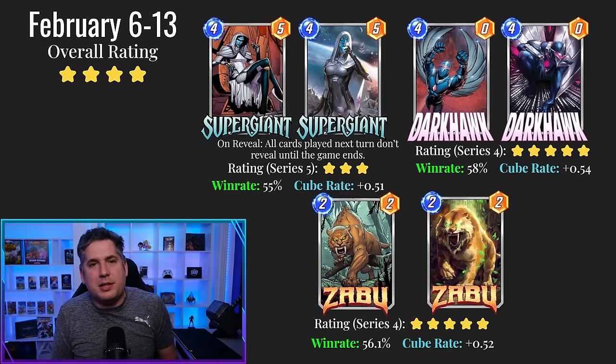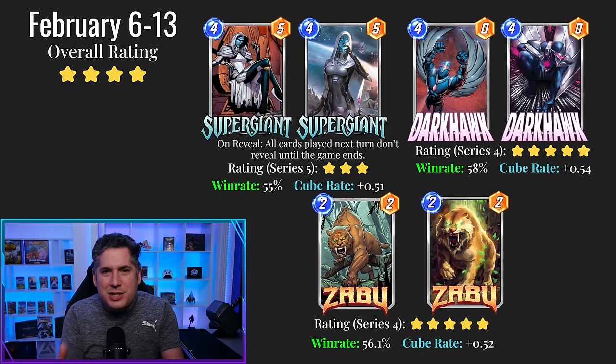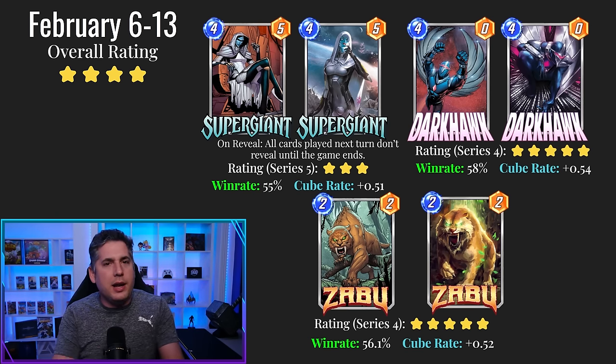The key winner here is Darkhawk and Zabu. It's also worth noting that Second Dinner is doing a good job of packaging cards together in spotlight caches that work well, so you're not just getting an individual card — you're getting pieces of a deck you can start to build around, which is super valuable. We saw this with High Evolutionary a couple of weeks back as well.